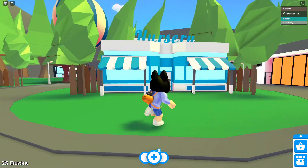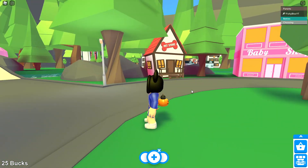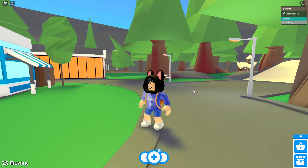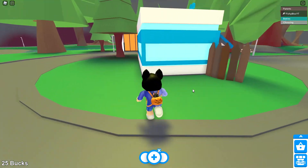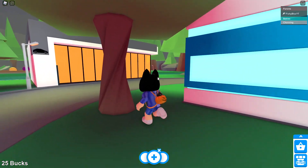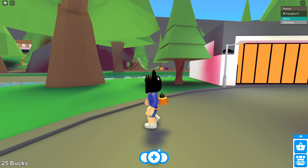I don't see that many people on here and there's really no baby, so I might have to get a friend on. But first let's take a look at everything here in the first ever Adopt Me in 2017. This actually kind of looks like the original one — the middle is here, and I think the school is over here. Wait, no, it's a car shop. The car shop is over here.